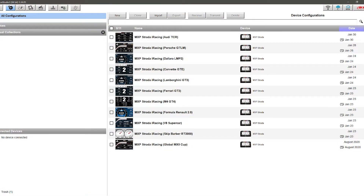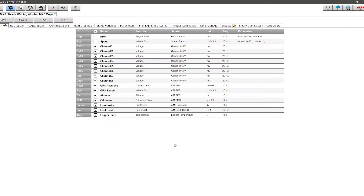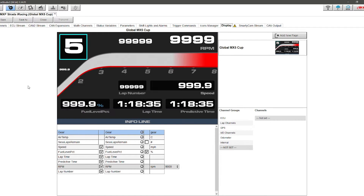Before the in-game demonstration, I'll show you what the configuration looks like. Here in Race Studio 3, I have various vehicle configurations, and I'm loading up the MX-5. The display setup shows gear, RPM, speed, lap number, fuel left, lap time, and predictive. I also have laps remaining in the session — in practice this shows tens of thousands, which appears to be an iRacing default. There's a separate video on configuring your dash, linked in the description below.